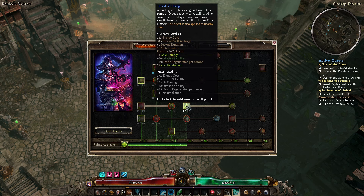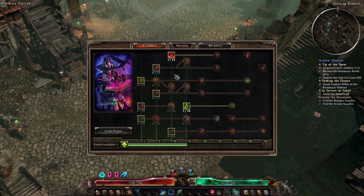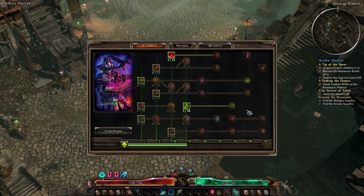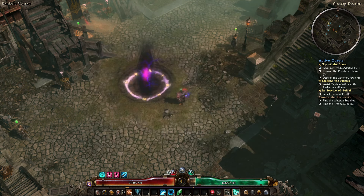I'm also going to take a point in Blood of Dreg just for the healing and the offensive stuff. These are the two — well, three and maybe four later — skills we're actually going to be using as an Occultist, so I'm going to add them back into the rotation.